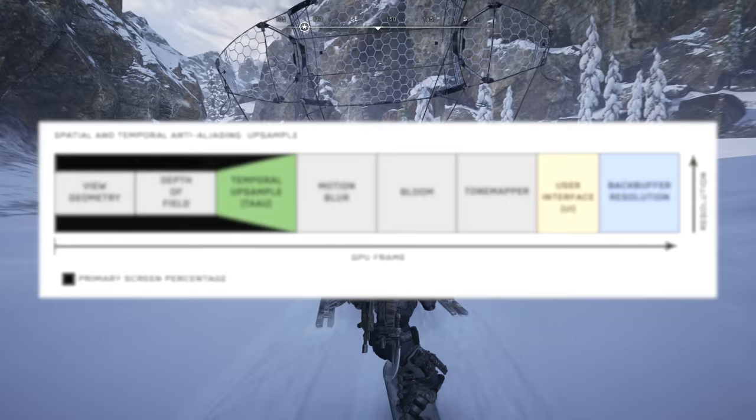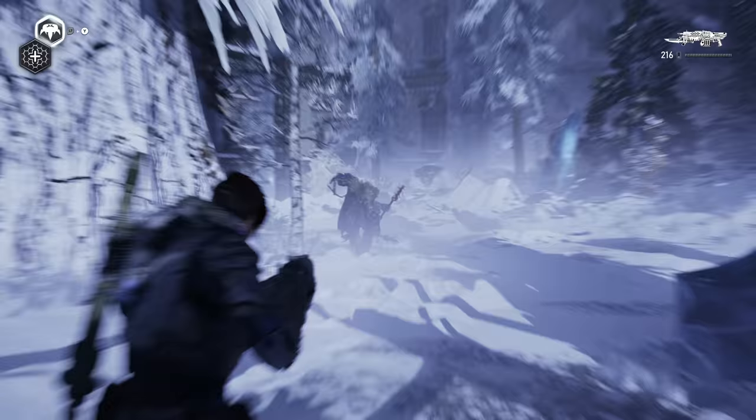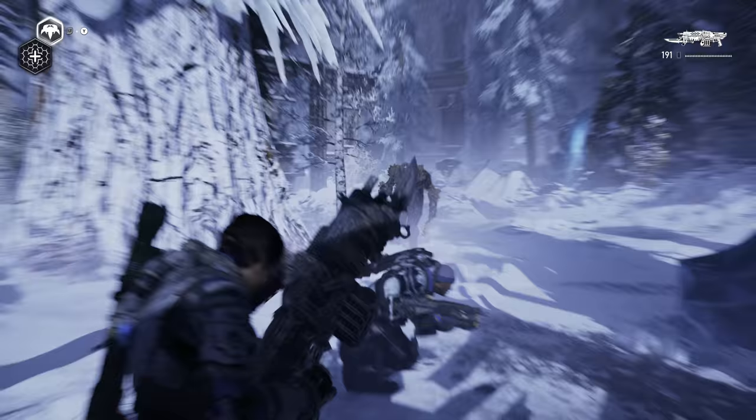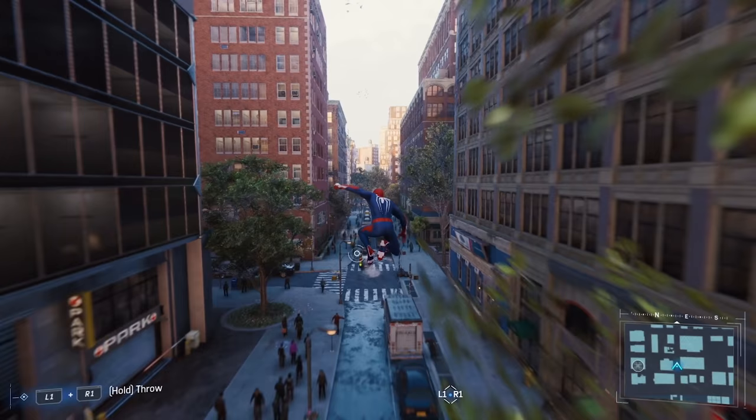So basically, geometry rendering varies in resolution, but post-effects are always rendered at full resolution. It is effectively another clever solution for delivering a clean image without always reaching the highest pixel counts. We've seen similarly great solutions from games such as Insomniac's Spider-Man, and of course it works great here — it's a great feature of Unreal Engine 4.